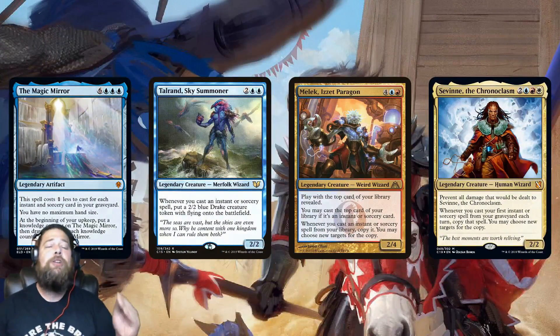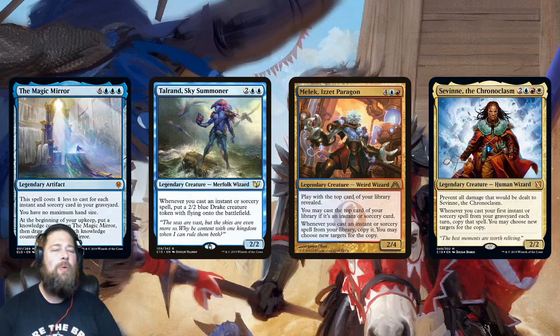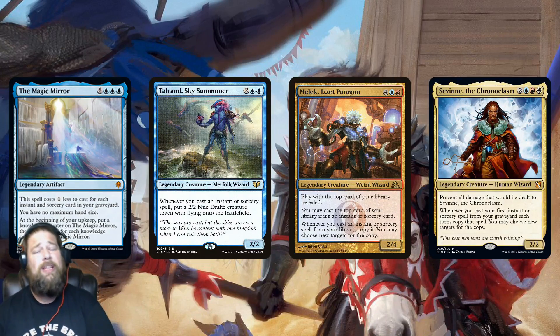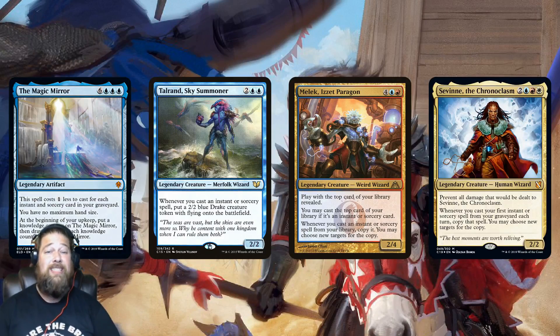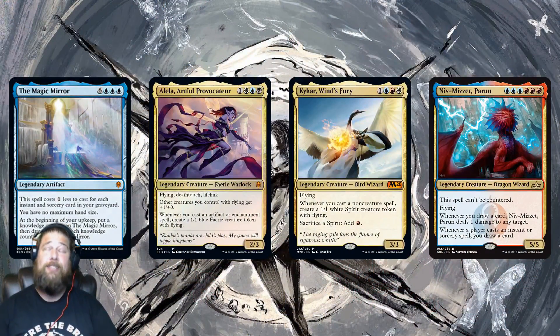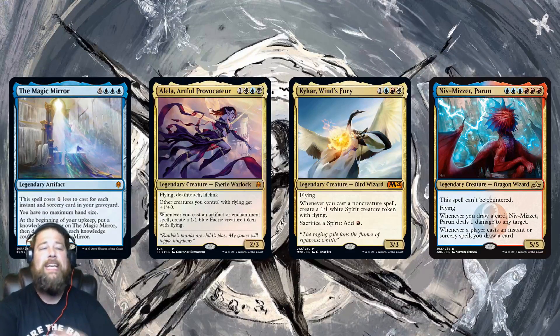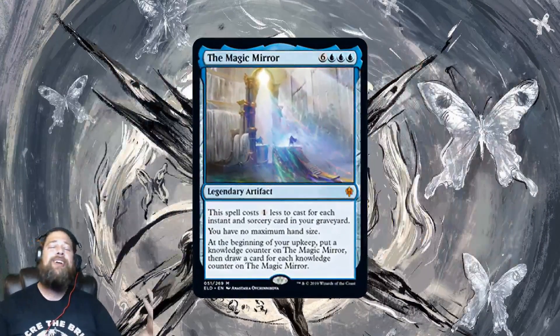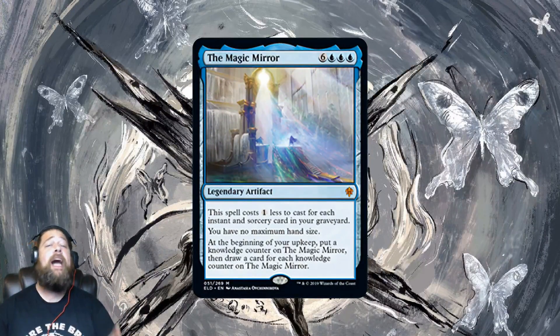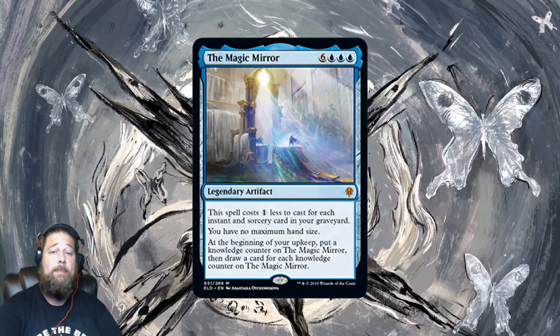Magic Mirror feels built for Spellslinger Commander decks — Talrand, Melek, or the new Savin. You're already getting a ton of spells in your graveyard, this is always going to be three mana, and opponents might not worry about it right away. It's really not until the third or fourth turn of drawing that you get into the danger zone where you're drawing a ton of cards. Spellslinger Brawl decks also work — Alela is perfect since you're playing tons of spells and want artifacts. So probably not Standard, but strong in multiplayer Commander and potentially Brawl.